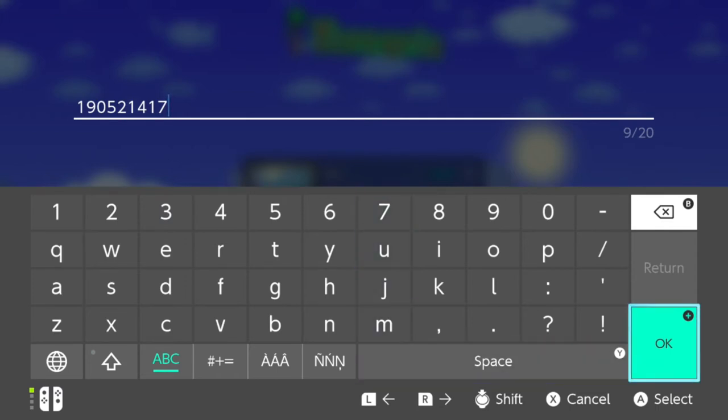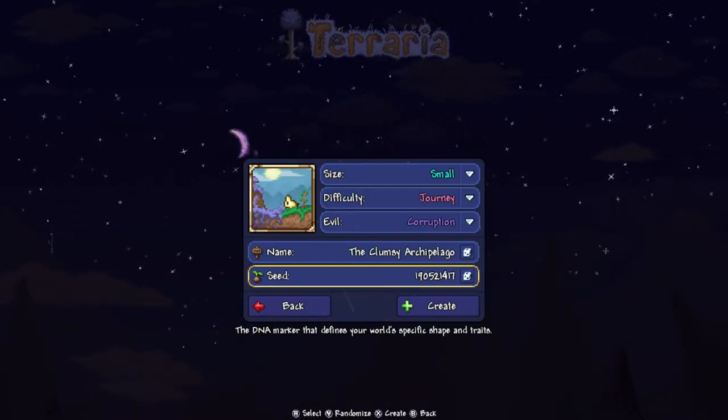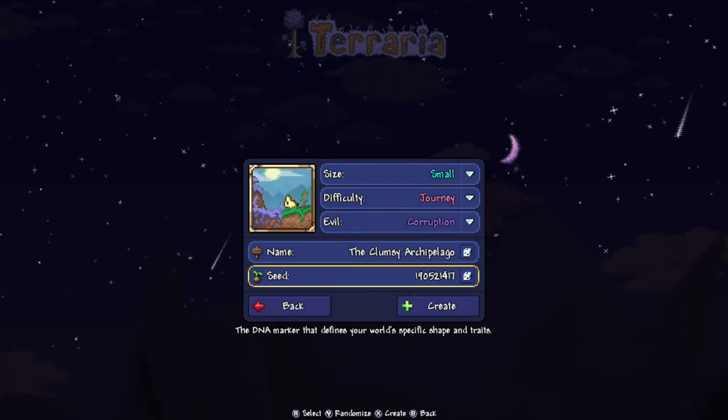This video is a comedy of errors, it really is. So anyway, 1, 9, 5, 2, 1, 4, 1, 7 — that is your seed number. It'll be down in the description below with all the information you need. Instead of creating the world, we're just going to go into the other one and let's go get you that Ankle of Wind.